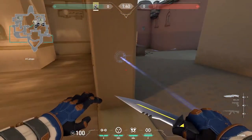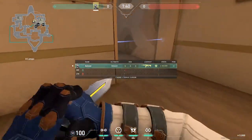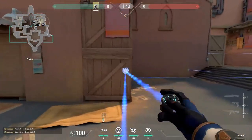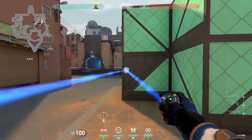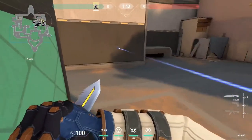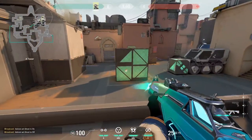It never hurts to put one on U-haul — it always gives you information and is really good for controlling U-haul. More on site, there's always this one. If you want to protect from default, put one here and one here, and if they're coming to play here you can see them through the wall and wall bang them.